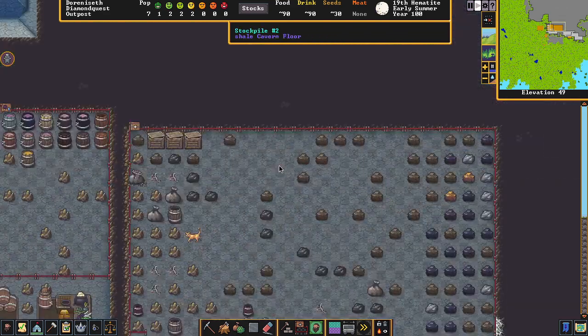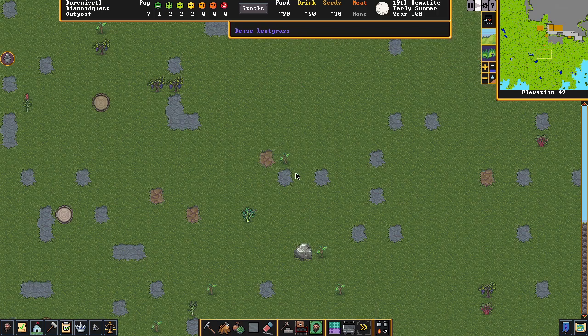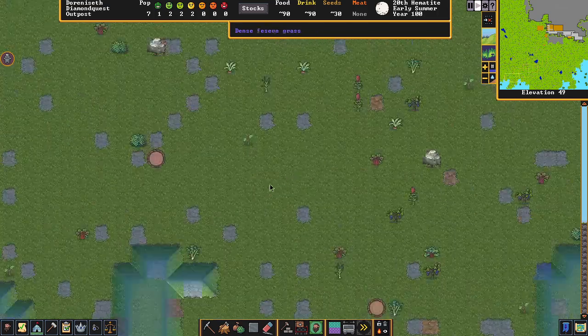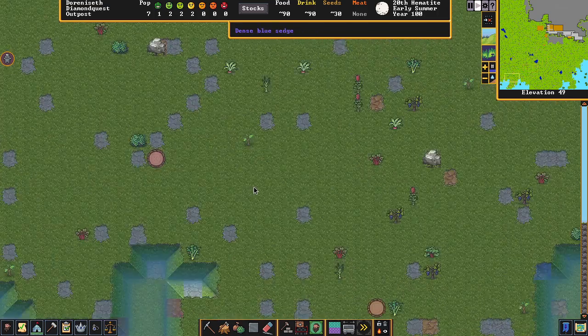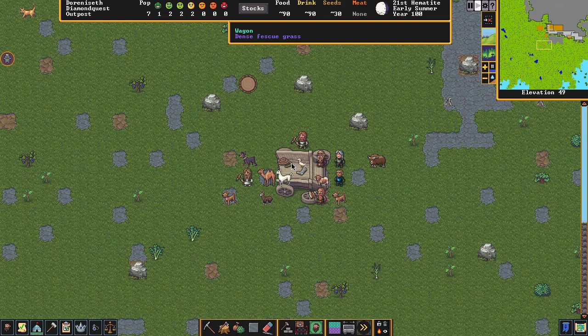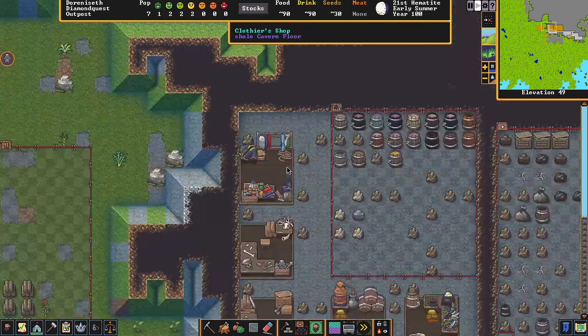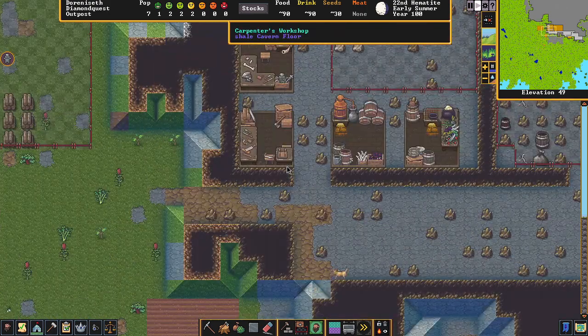One big tip: if you ever get lost — maybe you're down on elevation five or somewhere deep — hit F1 and it will always take you back. Even if you destroy the wagon, F1 will always bring you back to that starting location no matter what. Good to know.